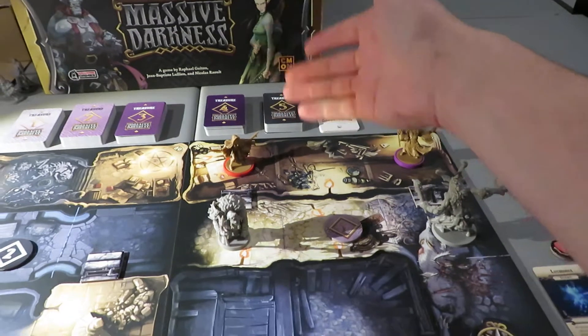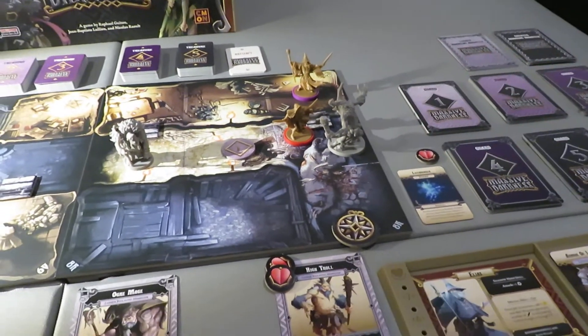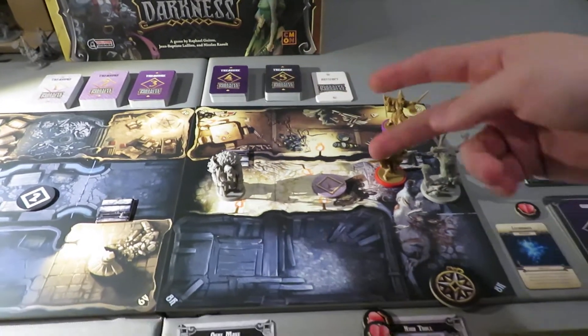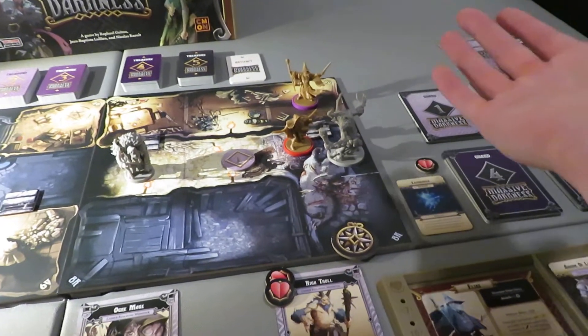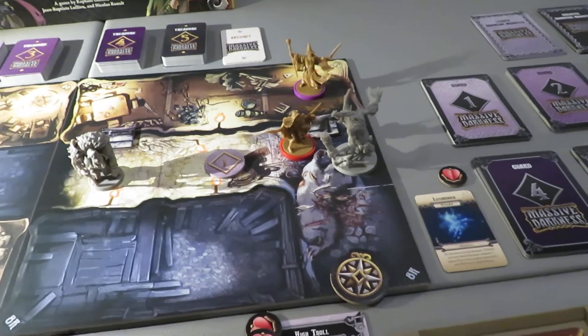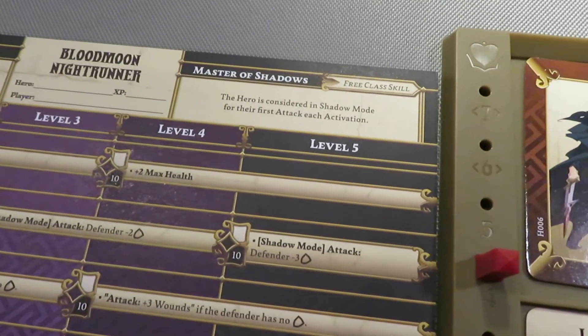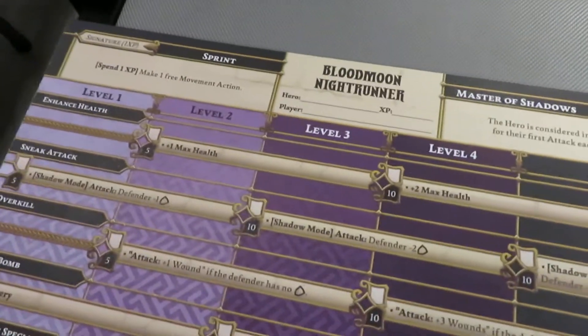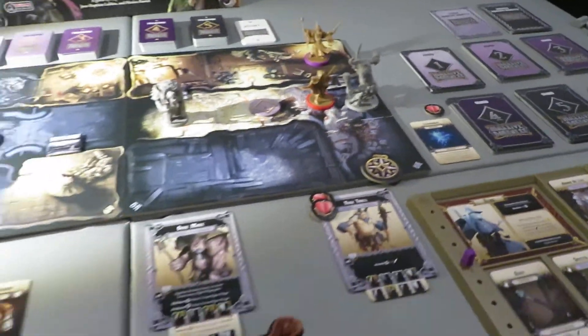Now we're going to have Whisper come running over here — a movement action to go 1 and 2, and then another movement action to go into here, burning her second movement point. Then I'm going to spend an XP to use my sprint ability instead — it says spend 1 XP and make a free movement action. That way when I move in here, I've spent an XP to do that and I have 2 actions of attack against this guy, which is much more worthwhile.